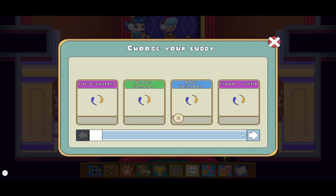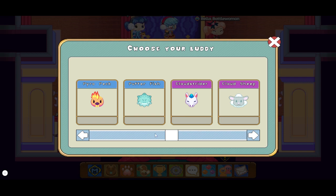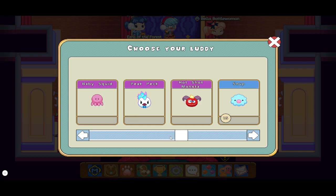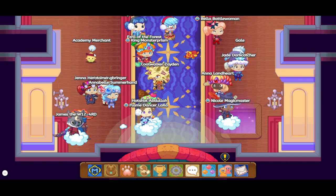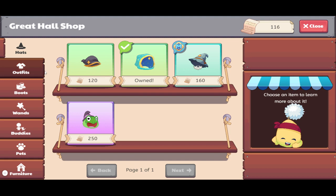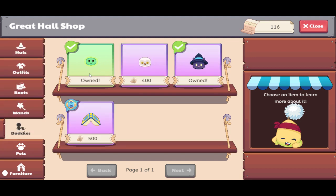I need a buddy that will go well with the Archive. The one I want is the Glow Worm. You can purchase that from the Academy Merchant. Right now I have 116. It's under buddies and it's about 300, I think.